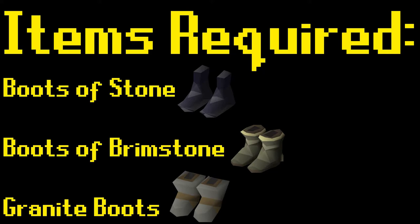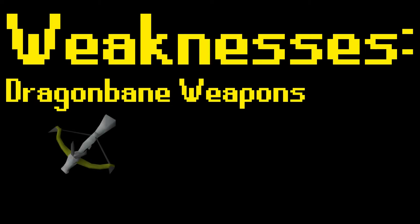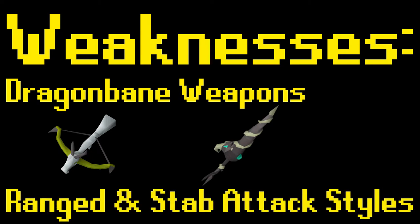If you have completed the Elite Kourend and Kebos Achievement Diary tasks, you will not need to wear any of these boots. As far as weaknesses go, worms are considered draconic creatures and are affected by Dragon Bane weapons, like the Dragon Hunter Crossbow and Lance. If these weapons are not available to you, worms are weakest to ranged and stab attack styles.